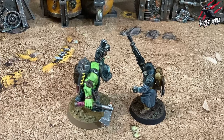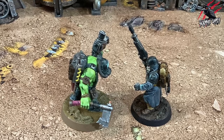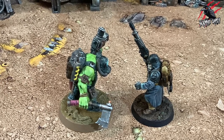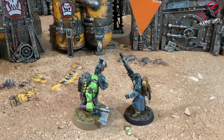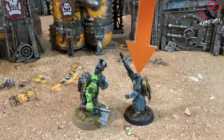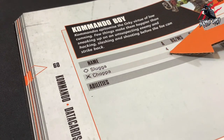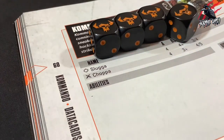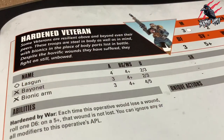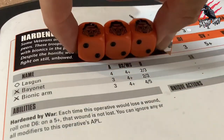That covers the four-step fight sequence and combat support, so let's go through a little example to really get to grips with how this works in the game. The commando fights in combat — the attacker, which is the commando's controlling player, selects the veteran guardsman as the target. The attacker selects the commando's chopper as the melee weapon and collects four attack dice. The defender, the veteran guardsman's controlling player, then selects the veteran guardsman's bayonet and collects three attack dice.